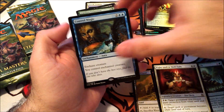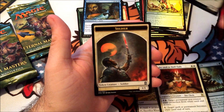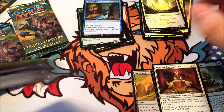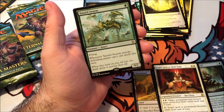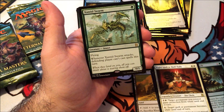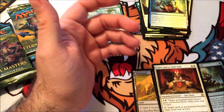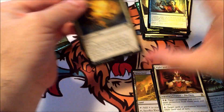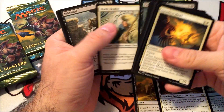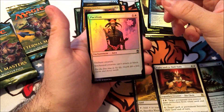Control Magic as the rare, and a Wall of Omens — I guess that was a good card in draft. Skittering Skirge and Memory Lapse. Let's go for this pack, it's kind of sitting by itself. Goblin Trenches as our rare, and a Foil Pacifism.